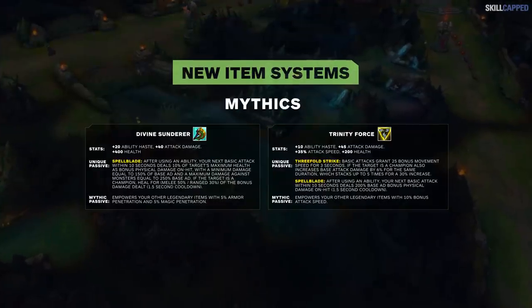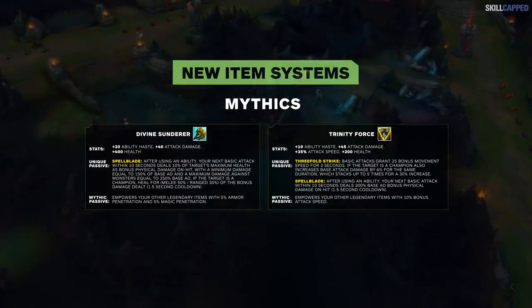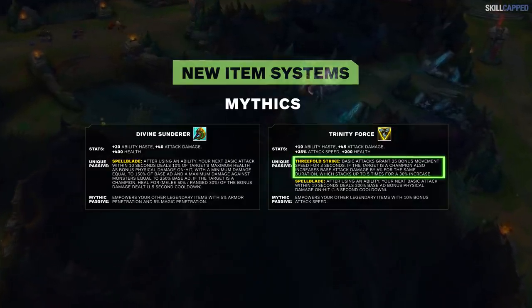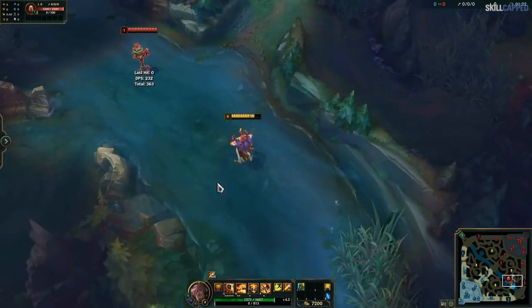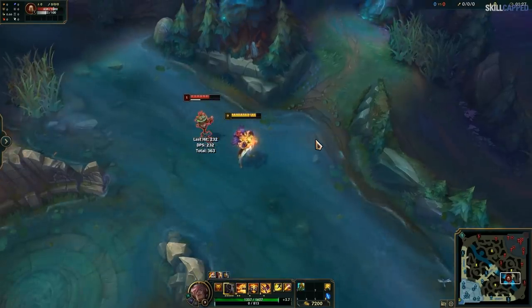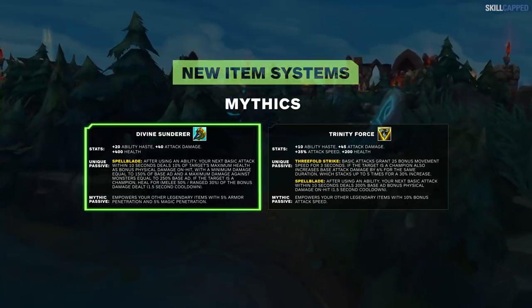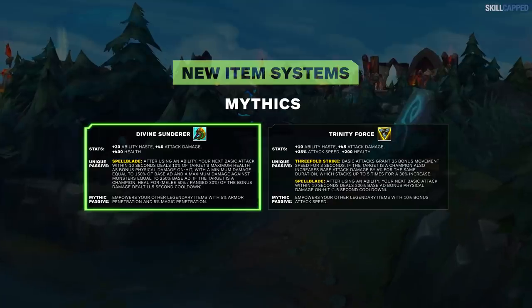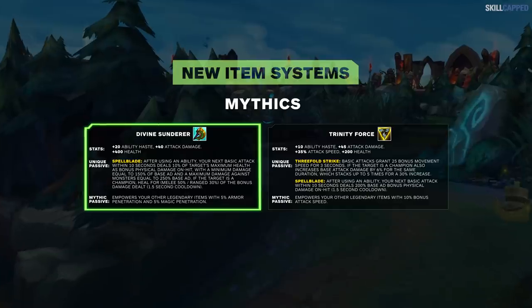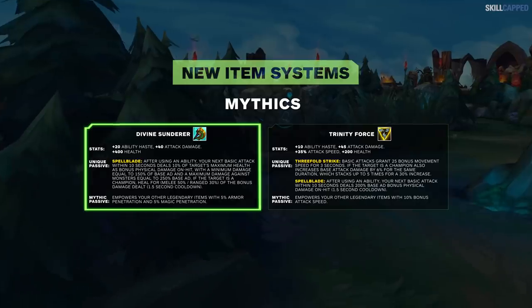The next two go hand in hand: Divine Sunderer and Trinity Force. Trinity Force is basically the same item — it gives similar stats and has the same passive, with one small difference being ramping attack damage the longer you're in a fight. Divine Sunderer is another spellblade item: after using an ability, your next auto will deal 10% of a target's maximum health, healing you for half the damage done. This seems closer to a top lane item rather than for junglers — it's aimed at countering tanks, but if the enemy team is filled with tanks and you usually build Trinity Force, pivoting towards it could be a good option.